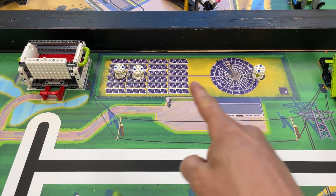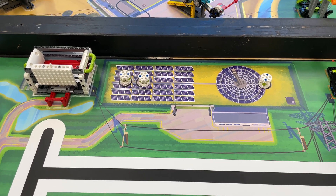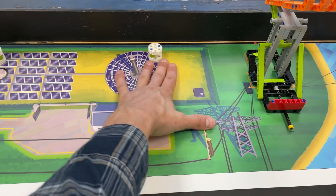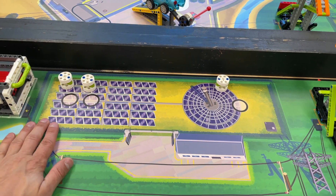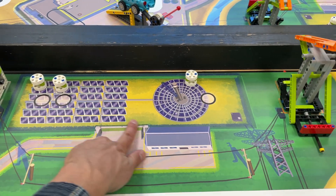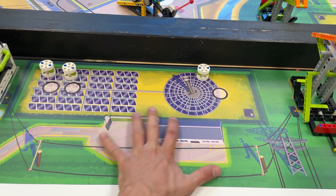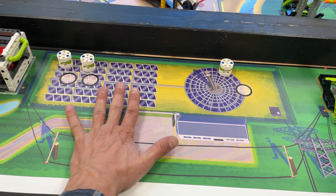This is the solar farm. You get 5 points if you just move those energy units off of their circles — they're not touching at all. If you get all three, you get a 5-point bonus. So 15 total plus the 5-point bonus — that's a 20-point mission.